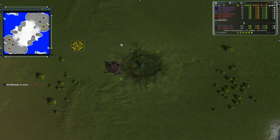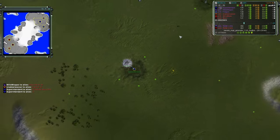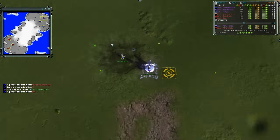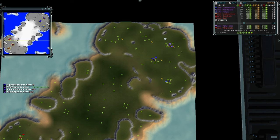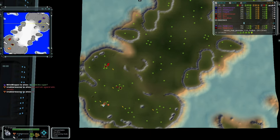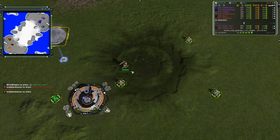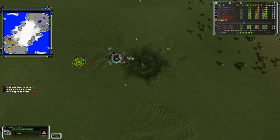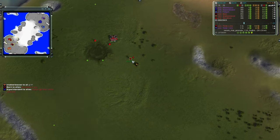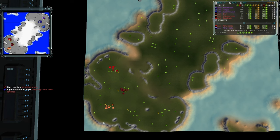Team one: Fulgum going first land as Cybran, Superintendent going first land as Aeon in royal blue, and Willow Wisp going first land in the air slot as Seraphim. So team one has an Aeon, a Cybran, and a Seraphim — no UEF tech. Team two down south: Nabberwasher going first land as Aeon in orange, Bajorn going first land in crimson as Aeon, and Stonebrain going first land as Cybran in ruby red — two Aeon and a Cybran for team two.